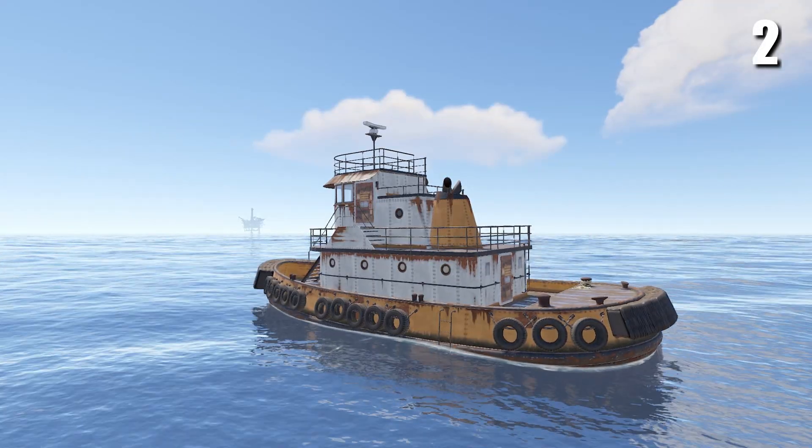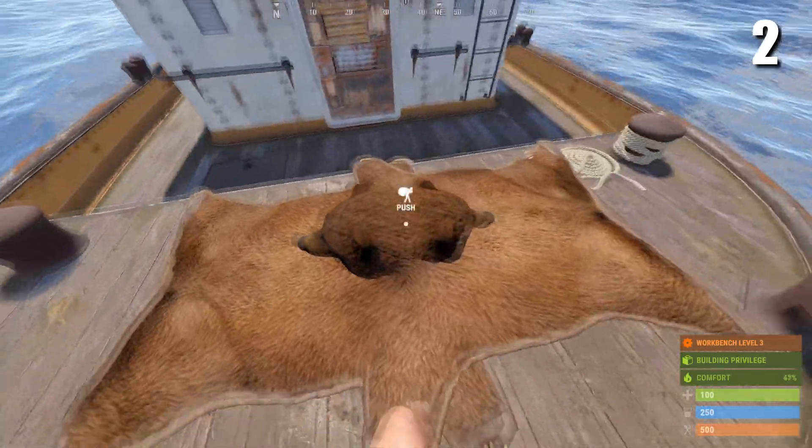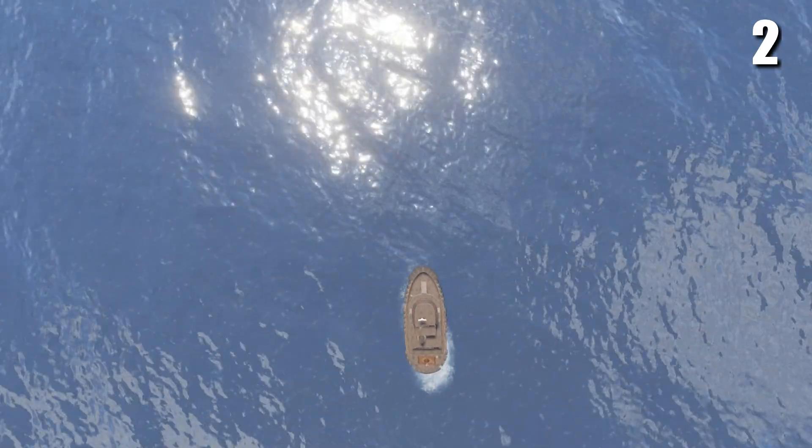If you're ever on a tugboat in the middle of the ocean and you run out of fuel, one thing you can do is place two bear rugs just like this, and you'll be able to push the tugboat. Now it's not the best, but it's better than nothing.